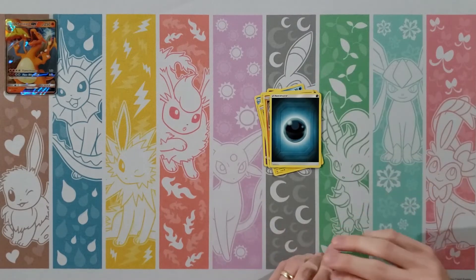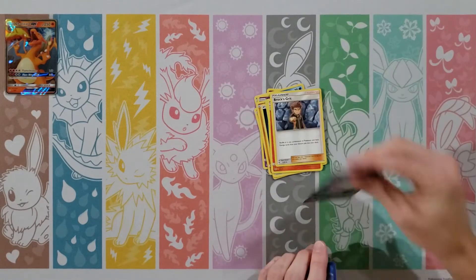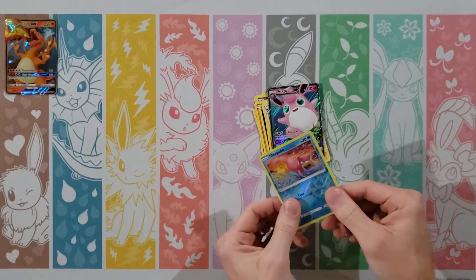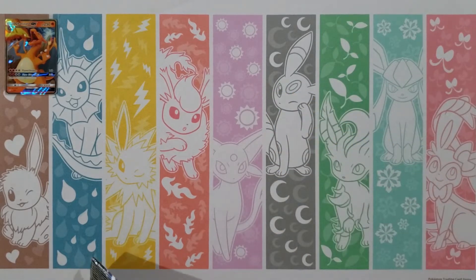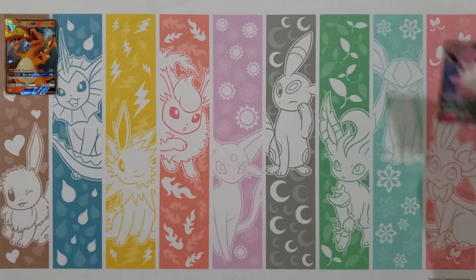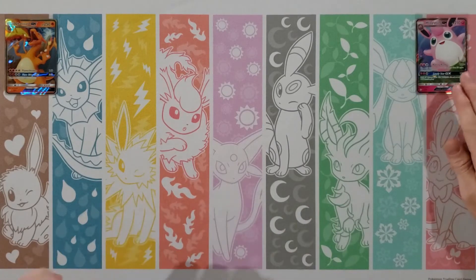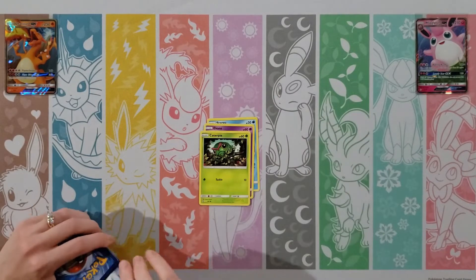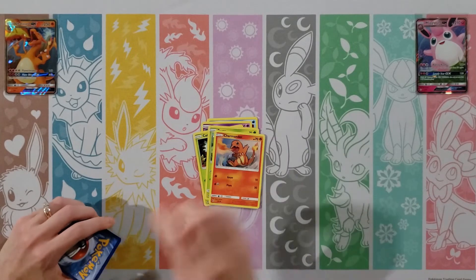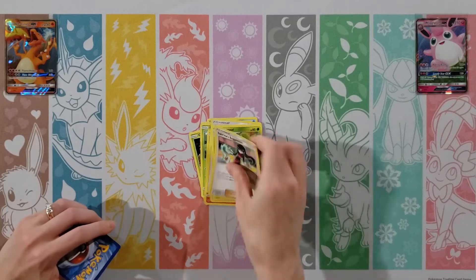Maybe that's a sign that we'll get the shiny Charizard — some foreshadowing. That would be great. Let's get it early so we don't have to worry about it. Next pack: Clefairy, Magikarp, Ekans, Voltorb, Geodude, Dark Energy, Misty's Gem, Charmeleon, Brock's Grit, a Wigglytuff, and a Slowpoke. I get a Wigglytuff — this will be my normal GX stack over here.